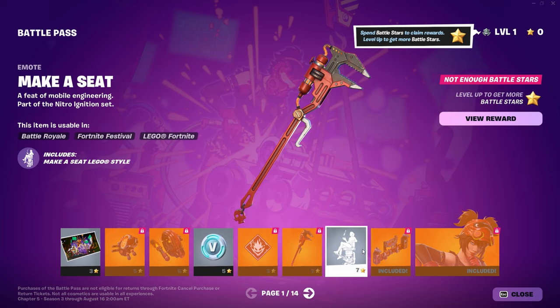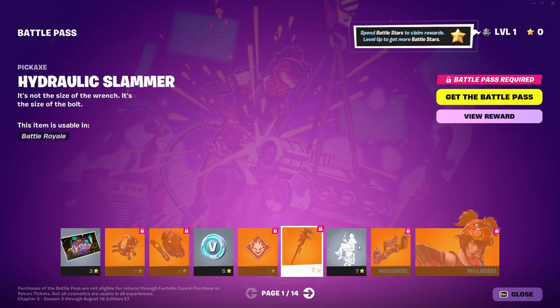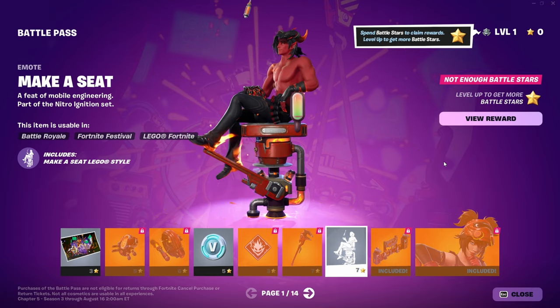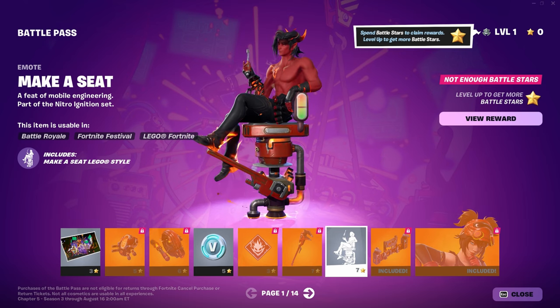Drug Slammer Pickaxe. Got an emote — Make a Seat. It's invisible. That is a really nice emote. That is cool though. You can hear the engine as well.